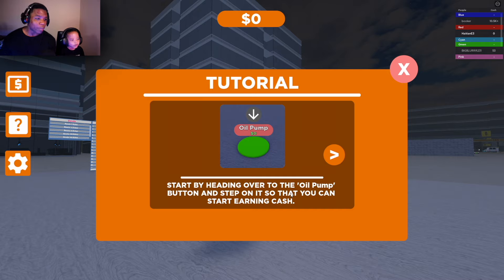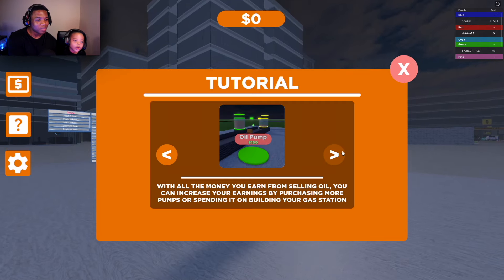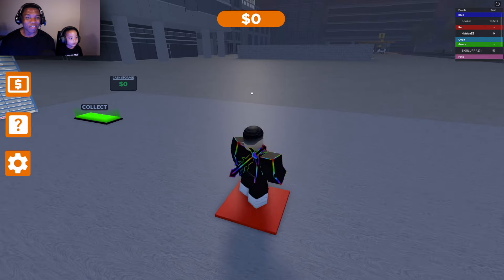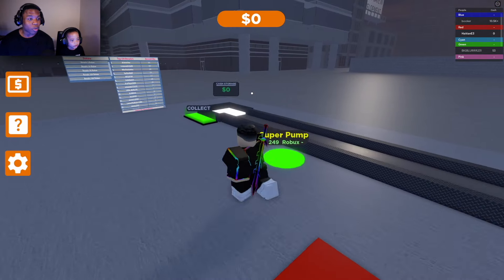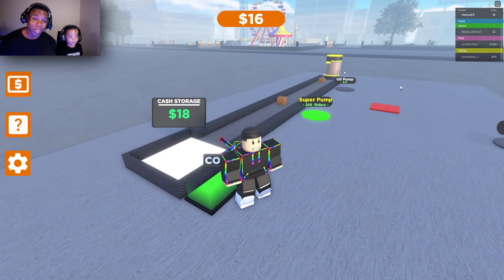Okay, a little tutorial — start by heading over to the oil pump and step on it so you can earn cash. Now that you have oil, you can pump oil out from the ground and get gas. Filling up the station earns more cash for filling other cars with gas. Did you buy the oil station? Okay guys, we're playing Gas Station Tycoon — Let's Go Ethan just bought the oil station. That gets us a super pump!